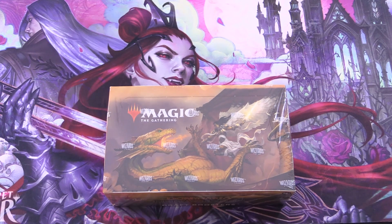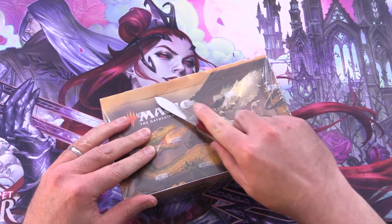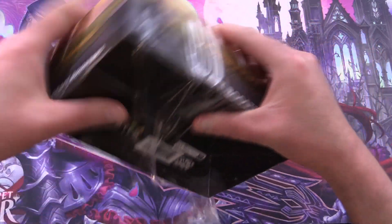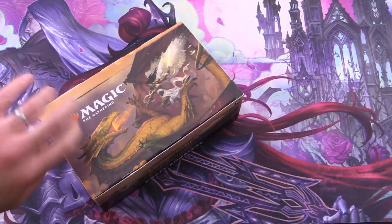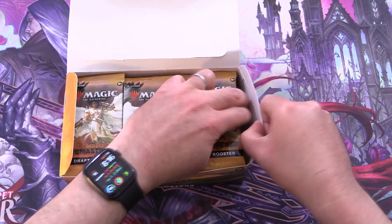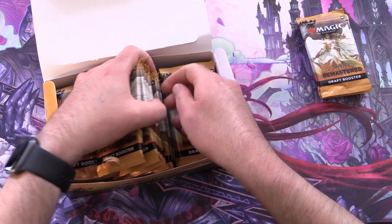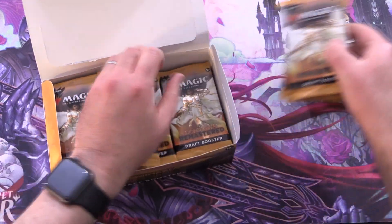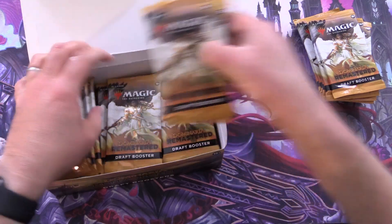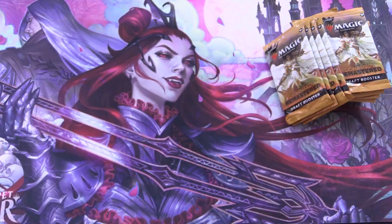Today on MTG Unpacked we're getting stuck into a draft booster box of Dominaria Remastered for patrons. We will be opening 12 packs today. It's been a while since we've got stuck into this, so looking forward to some spicy pulls. We'll take four packs here, another four, and four from the first column, and consume the rest in future videos.